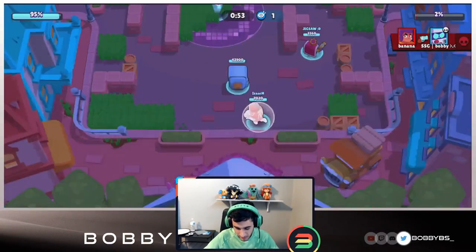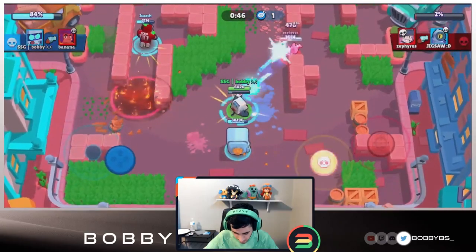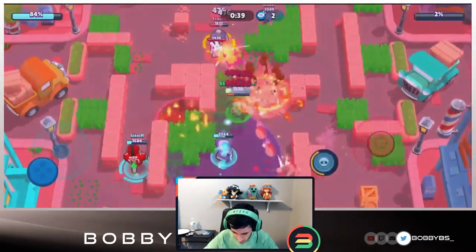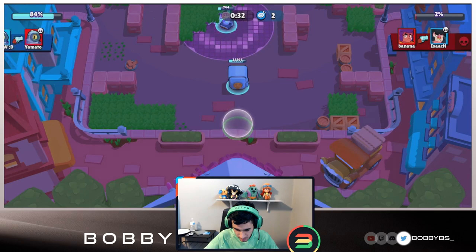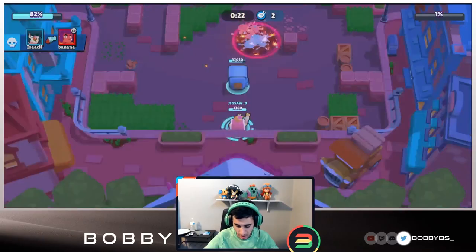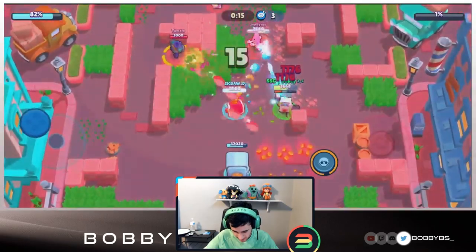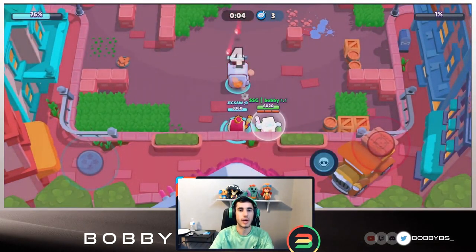We walk up and shoot the safe - oh no, two percent! The Shelly comes out of nowhere and we're not able to finish it. We try and melt their entire team, go for the 3v1, able to get two over there. We probably go down to this Rico - 300 HP left. Hopefully Jigsaw can just get a super and end the safe at one percent. Oh my god, there's just a Shelly in a bush - this is the most prolonged thing I've ever seen. All Jigsaw has to do is walk up and super the safe but he's standing still. Typical Jig. I put our turret down and the game was long overdue to finish.